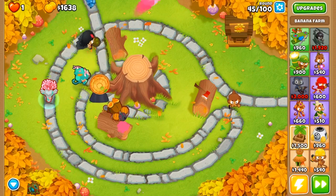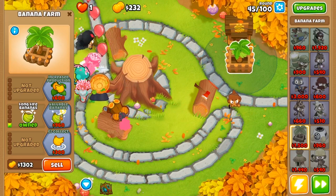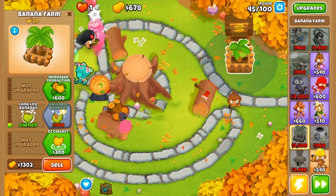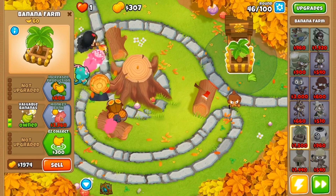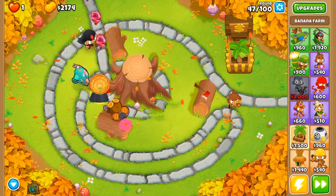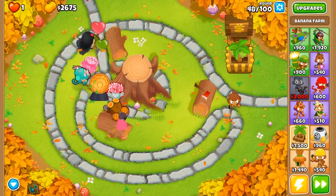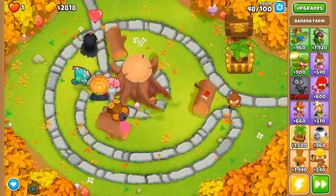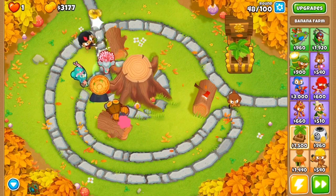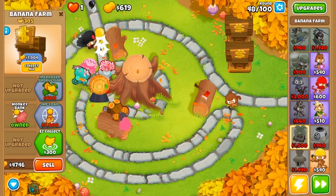Next we're going to be going for a second banana farm and ideally a third banana farm. But we're starting to get toward the higher rounds and we want to start getting more towers down to help out our Obyn and our balloon jitsu ninja. In the meantime I'm going to keep collecting these loose bananas because each one is extra income that's going to help us get these monkey banks going. I am going to be going for three monkey banks, but I also want to be paying attention to our rounds — the balloon jitsu ninja alchemist combo can usually take us to round 59-60.